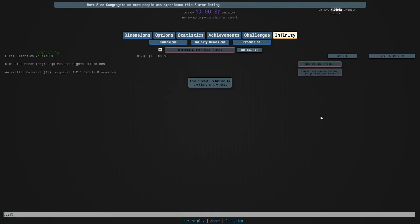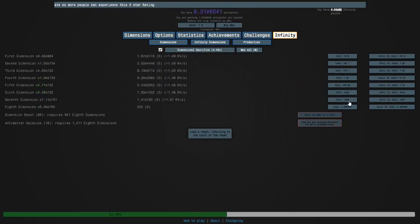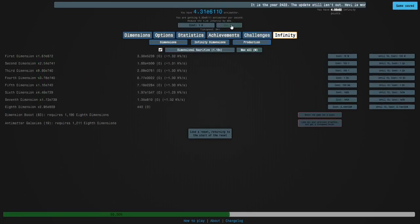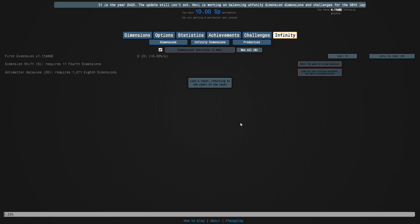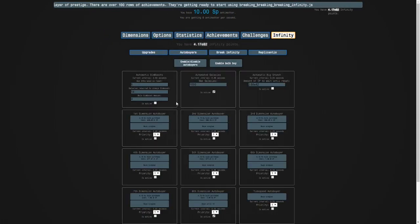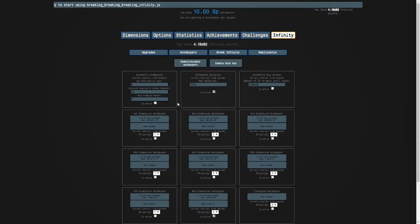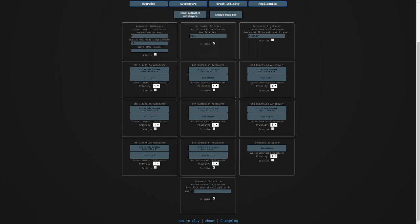I kind of did it like this. I think I need to use the next strategy after 20 galaxies. What I have to do is turn off all the auto-buyers except — basically I just have to keep my auto buyers like this.